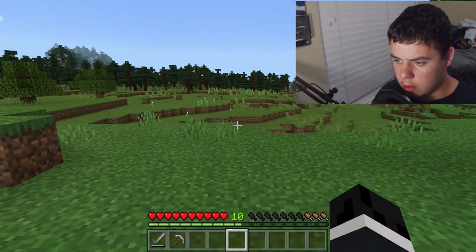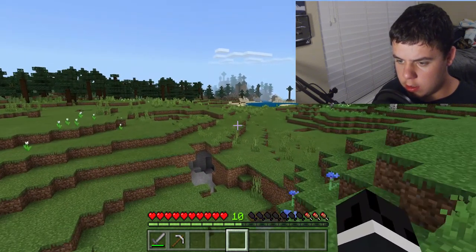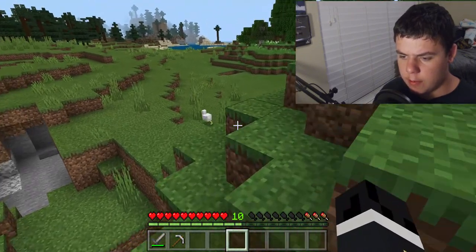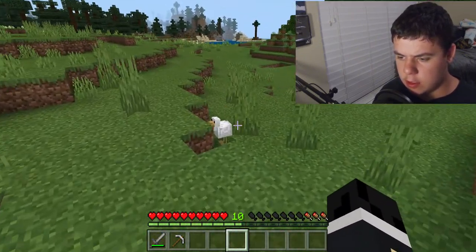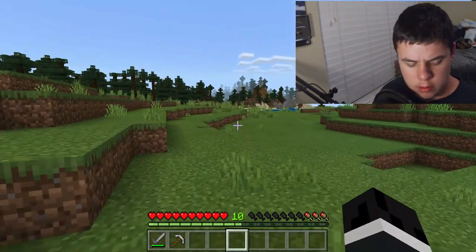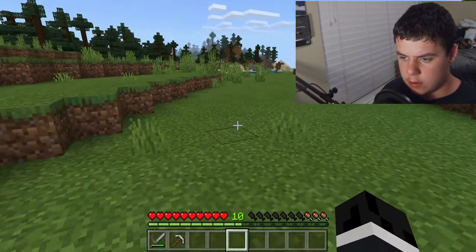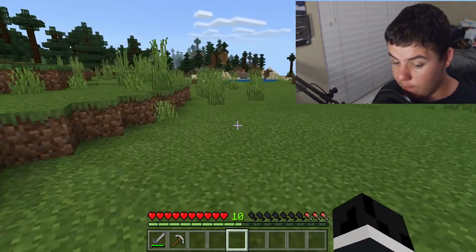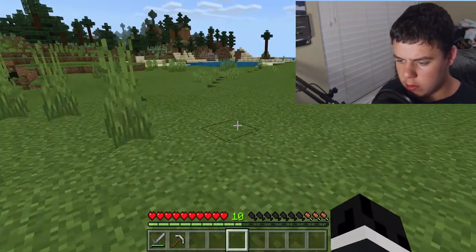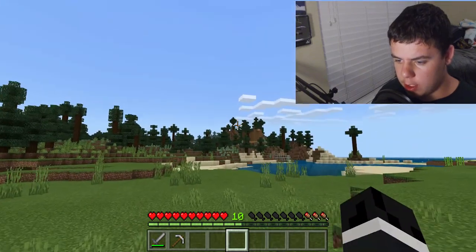It's not actually an island. I think I can see Rose's house over there. I need some food — let me go home real quick. I'm pretty sure that's hers right up there.